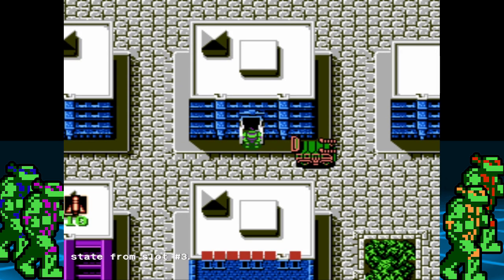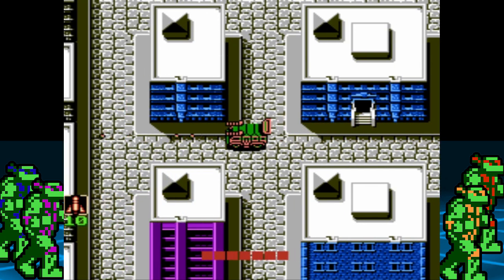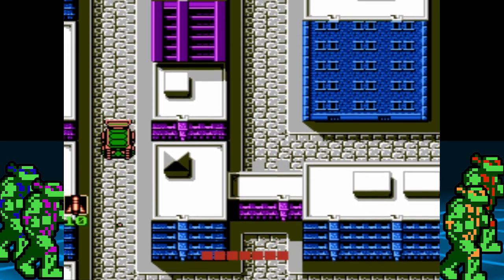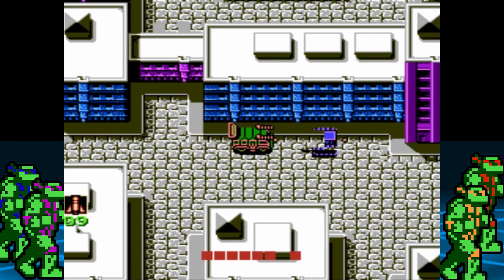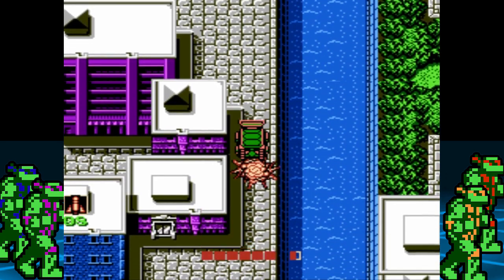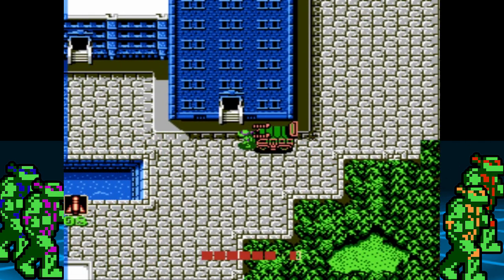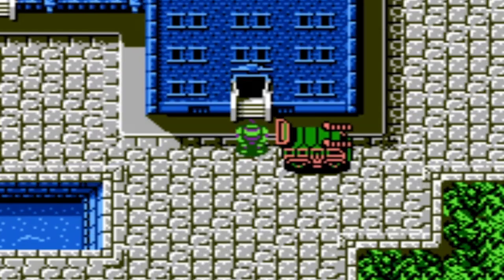Hop in the turtle van, now head to the left and go down. Take out the roadblock with the missile, then head to the right. Go all the way to the end, then go down. Take out the next roadblock and keep heading down — we're heading towards the second blue building. This area is optional but it has a cob weapon power-up and a rope to collect.